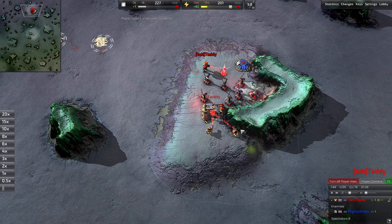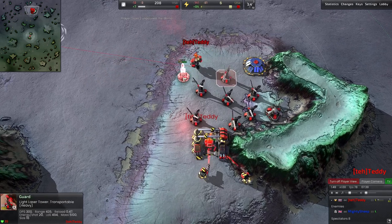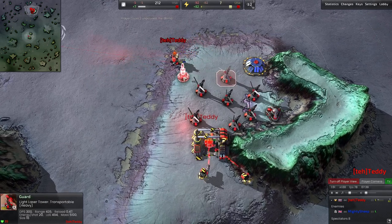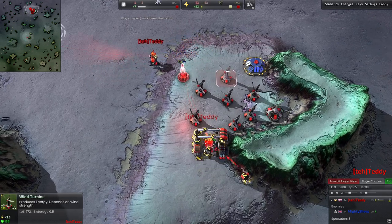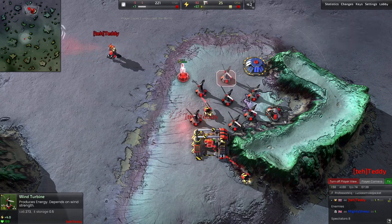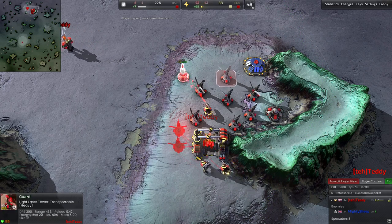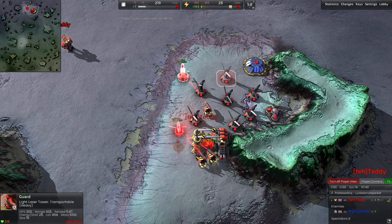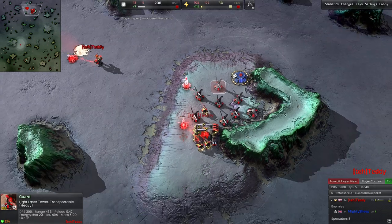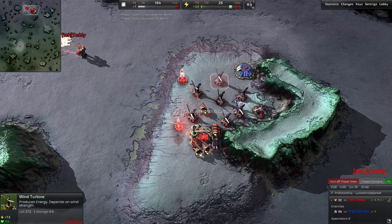We have two construction bots assisting, and before Teddy decides to go back down to this plateau, he adds on another wind turbine. He also started a light laser tower — he had the mass to produce it, but notice this wind is continuing to drop and he didn't want to stall his economy. He's using one of those construction bots to finish constructing it, and he's going to be trying to cap this mex down here. I'll pause the replay and take a look at where we're at — we're two minutes into the game.